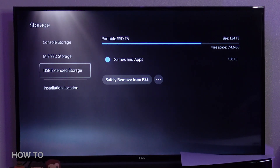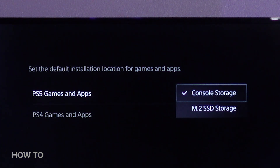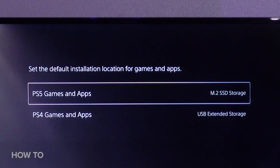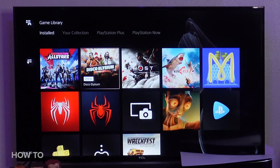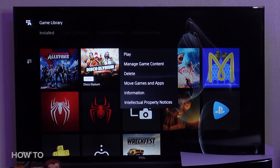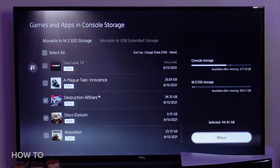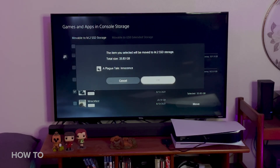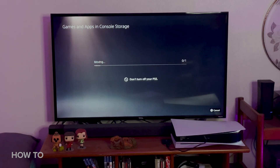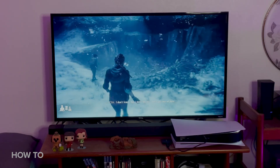Now that I have all this room, there are a couple things I can do with it. I can go to Installation Location and for PS5 games and apps, choose the new SSD. I'll keep sending my PS4 games to the USB extended storage. Or I can copy games from the original drive to the new one — select a title in the game library, press the Options button, and select 'Move Games and Apps.' Here's a list of everything that's movable to the new SSD storage. I'll move A Plague Tale over, and that's just going to take a few seconds for 33 gigs. Now if I open up the game, I know it's playing back from the new SSD.